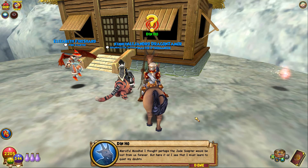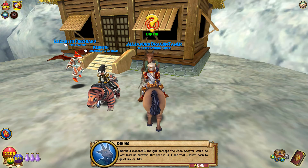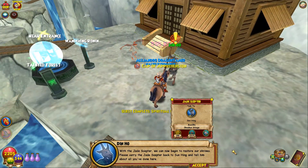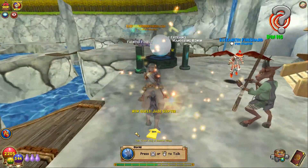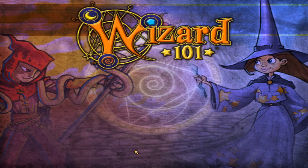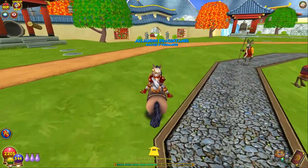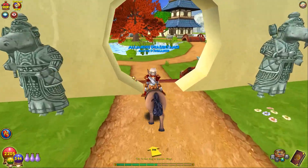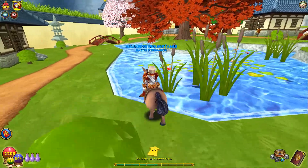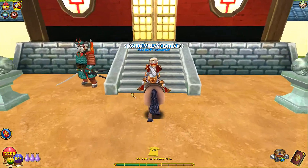Merciful Muda — I thought perhaps the Jade Scepter would be lost from us forever, but here it is. I see that I must learn to quiet my doubts. With the Jade Scepter we can now begin to restore our shrines — please carry the Jade Scepter back to Sun Hing and tell him about all you've done here. Well, that's one of the places I dislike the most — done. Surprisingly, Shushan Village is one of my least favorite places in Mooshu, but since I already did all the side quests it's not too bad.